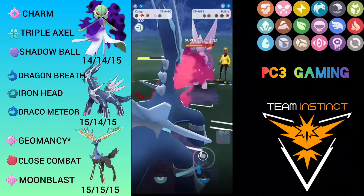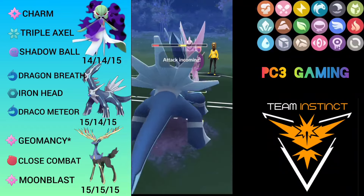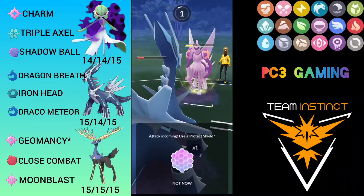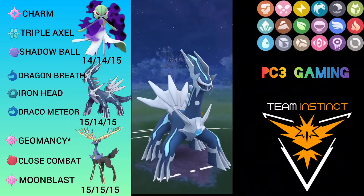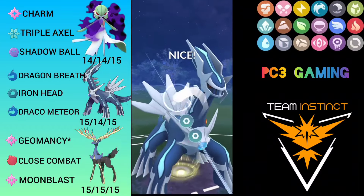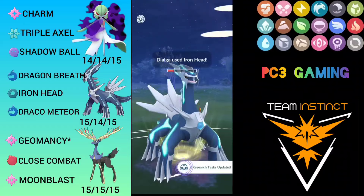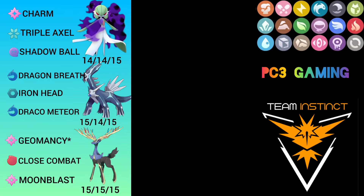This is the advantage of Dialga — because of its Steel typing, Dragon Breathe doesn't do as much damage compared to other dragons. I shield the Aqua Tail and reach Iron Head, which should be enough to KO Palkia. Good game — we won the final match as well! Hopefully you enjoyed this video. Take care, trainers — have a good day, bye!